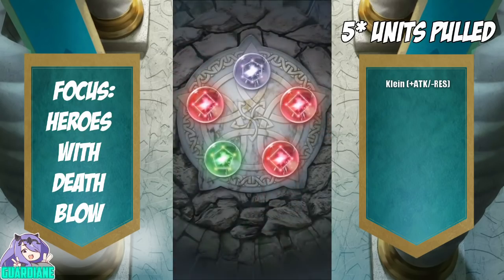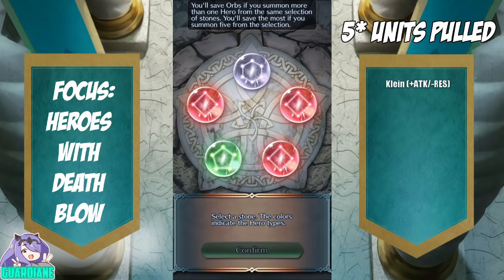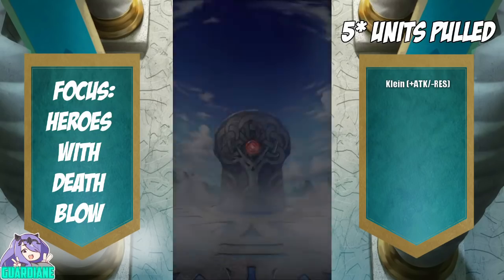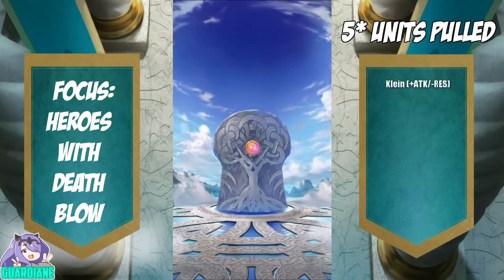Let's just see what we get — okay, 3 reds. That's actually pretty good. So I'm thinking I'll pull all three of the reds and leave it at that. No blues, so no chance at Delphia, but Alencia would have been the priority anyway.